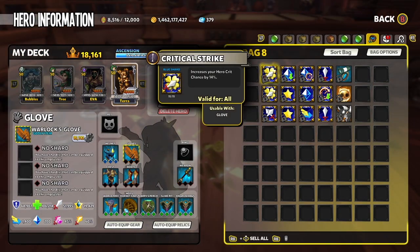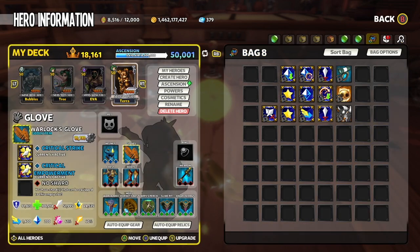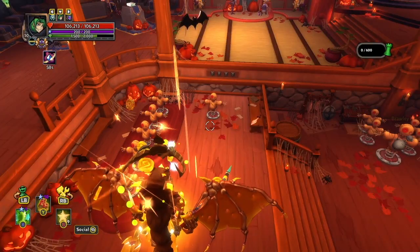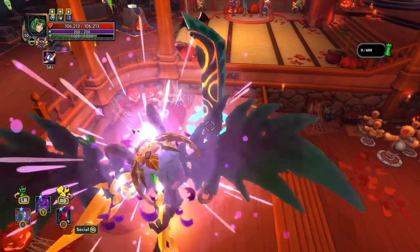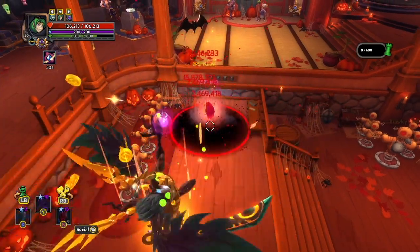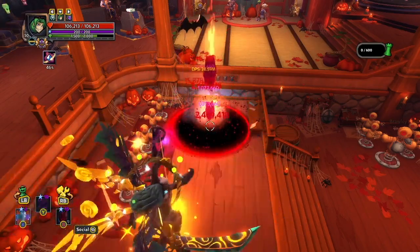On Gloves, Critical Strike increases your crit chance by 14%, Critical Empowerment increases your crit damage by 20%, and Longshot increases your damage by up to 30% based on how far away you are from the target. This shard is based on the character's distance to the enemy, so even though you place an ability like Starfall right near the enemy, it takes into account how far you are from the enemy instead — so the Dryad flying in the air counts for the distance damage bonus.